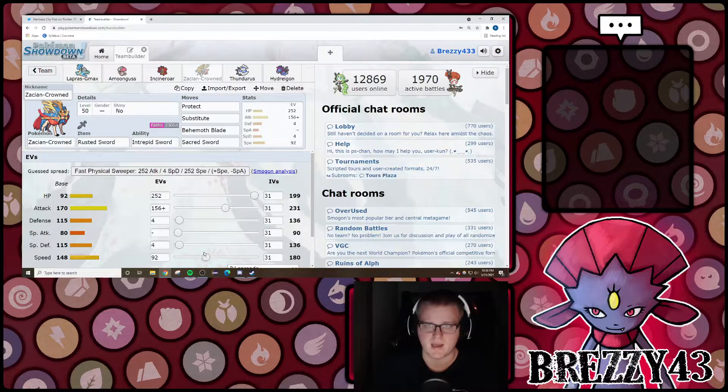Zacian — the reality is that getting outsped by other Zacian is really unfortunate when it happens. I'm a big proponent of this specific spread because it's phenomenal for the Lapras team. But when you're playing against opposing Zacian and you know you're going to get outsped, it can feel awful and sometimes will lose you the game. This spread is good when you're not facing other Zacian, but I think you need to be Jolly Max Speed. Definitely Jolly Max Speed is where you want to start.